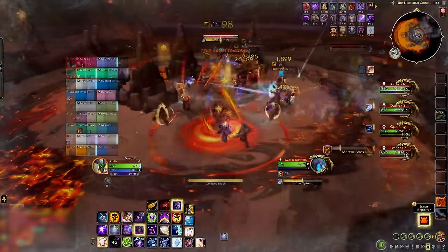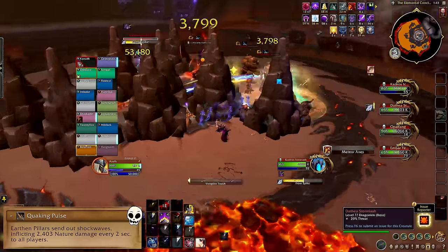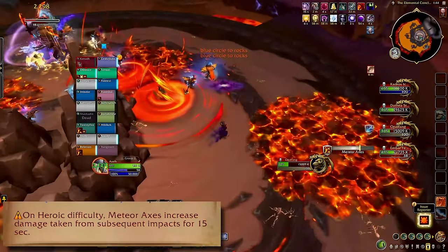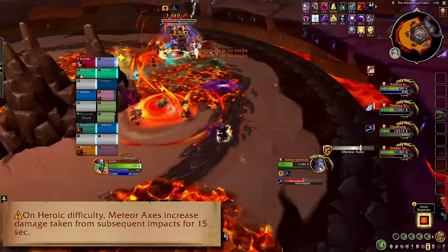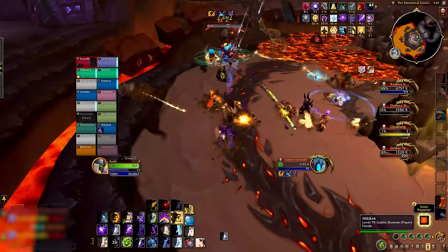On normal, that's it. On heroic, the earth pillars do constant raid damage, which makes it more important to clear them with the Meteor Axes. Heroic Meteor Axes also debuff you, which basically makes it a death sentence to soak both of them. And that's Primal Council!